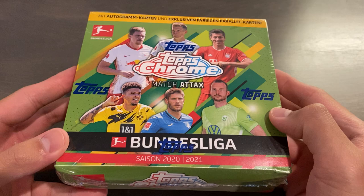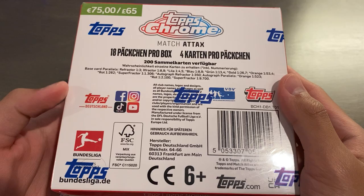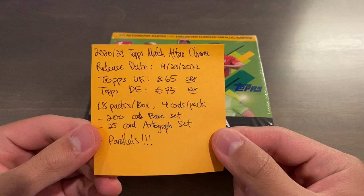This is a box of 2020-21 Topps Chrome Match Attacks Bundesliga, and in this hobby box is a premium version, or a chrome version, of the regular Bundesliga Match Attacks. You get 18 packs per box and 4 cards per pack. It's a 200-card base set as well as a 25-card autograph set, and autographs are about 1 in probably around 1 in a dozen boxes.